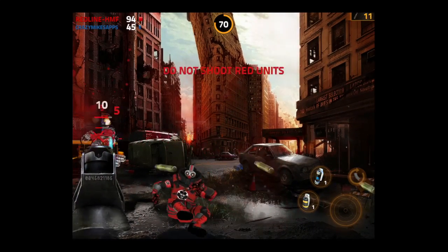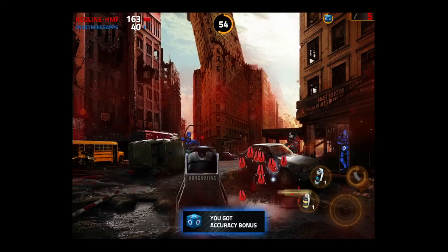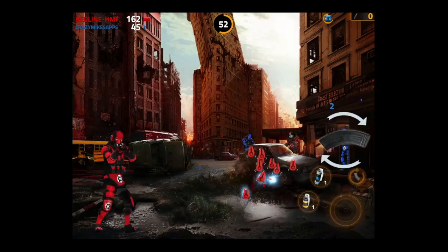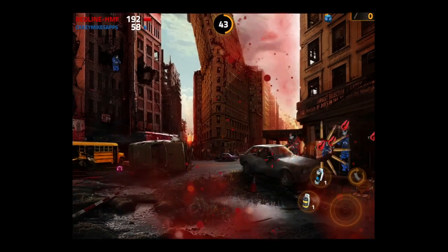If I shoot red, I lose points. If I shoot blue, I get points. Headshots count for more. White is bonus, and you can also see there are drops on the ground for accuracy, shield, and things like that.